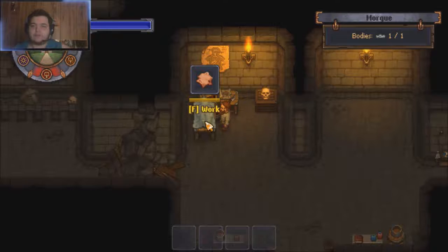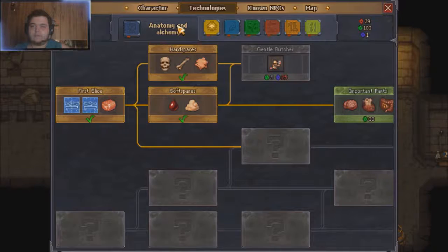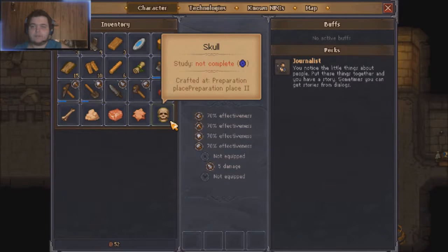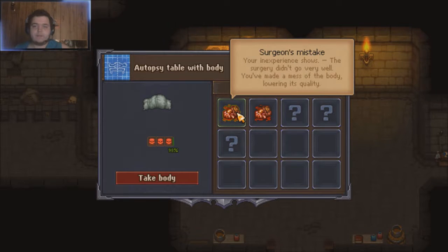We'll extract the skin — it's just going to be more money and materials down the road. So we have blood, bone, fat, flesh, skin, and skull. Even if you make a surgical mistake, you still get the item — all it does is reduce the quality.